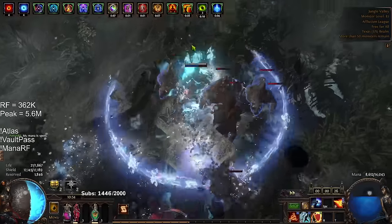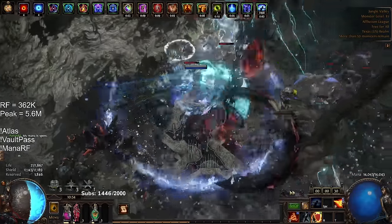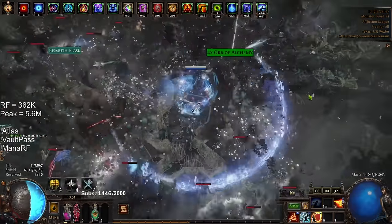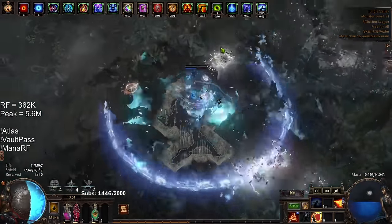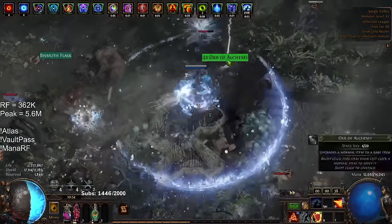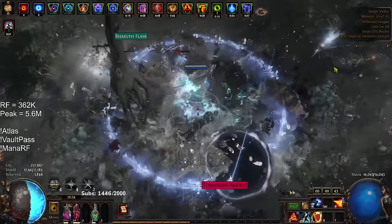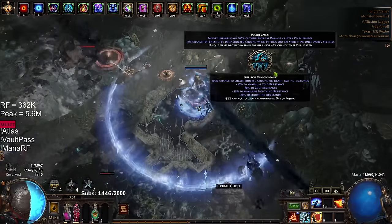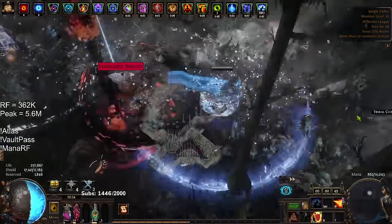What I have turned this guy into is more of a high-budget Righteous Fire mapping build. It kind of works like Explode Righteous Fire. If you pay attention to my Flask gear, I've got an Oriath's End that's essentially being permanently automated. This synergizes really well with the Hierophant node for essentially 100% AoE. It just feels like a pretty solid mapper — just pretty expensive.